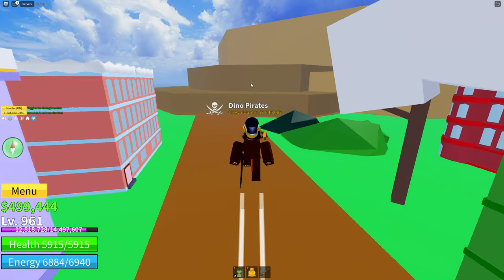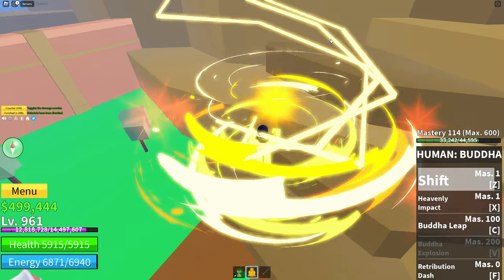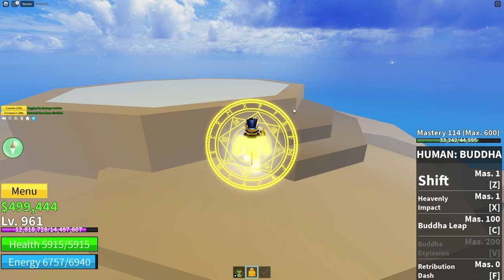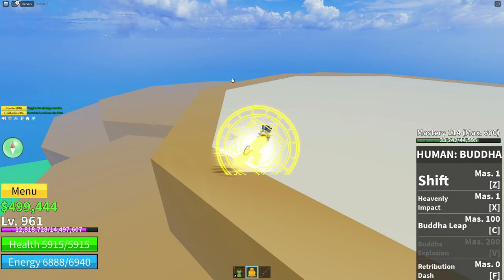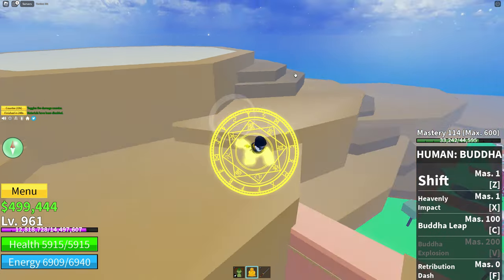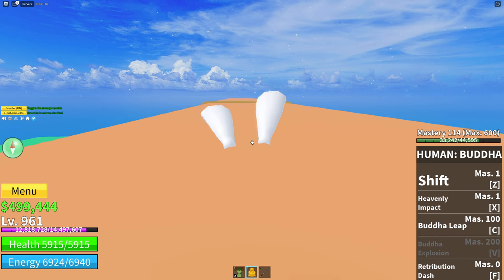Let me show you guys — Jeremy should be right in the middle here. He spawns right there. Defeat him, and once you're done he'll say some dialogue.